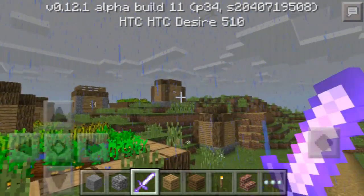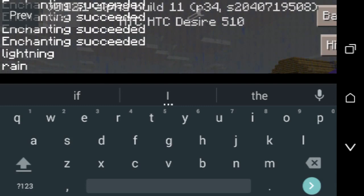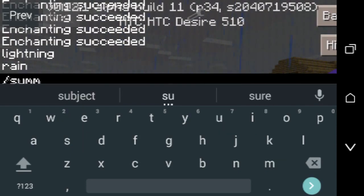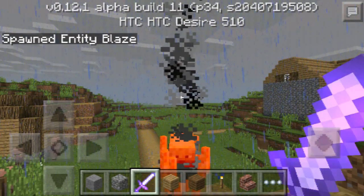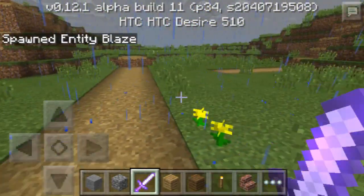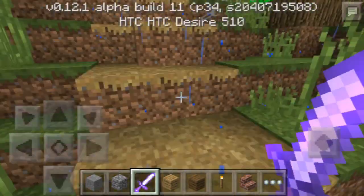I don't know how that villager is not dead right now! But if you're in survival and you died from the Nether or you want a blaze rod, just do slash summon. You can do slash summon blaze and a blaze will summon right in front of your face, so you can attack it, kill it, get its blaze rod, and you're pretty much set. You can summon anything you want, just make sure the name is correct.